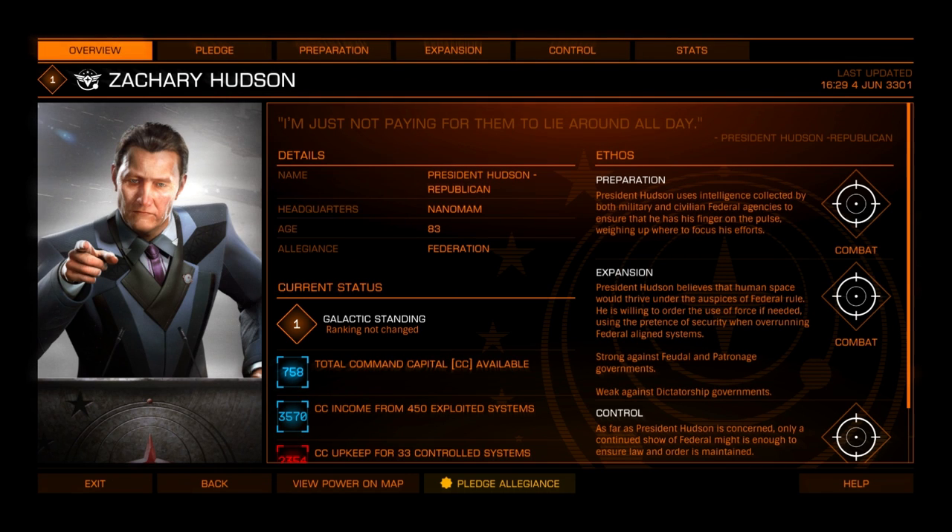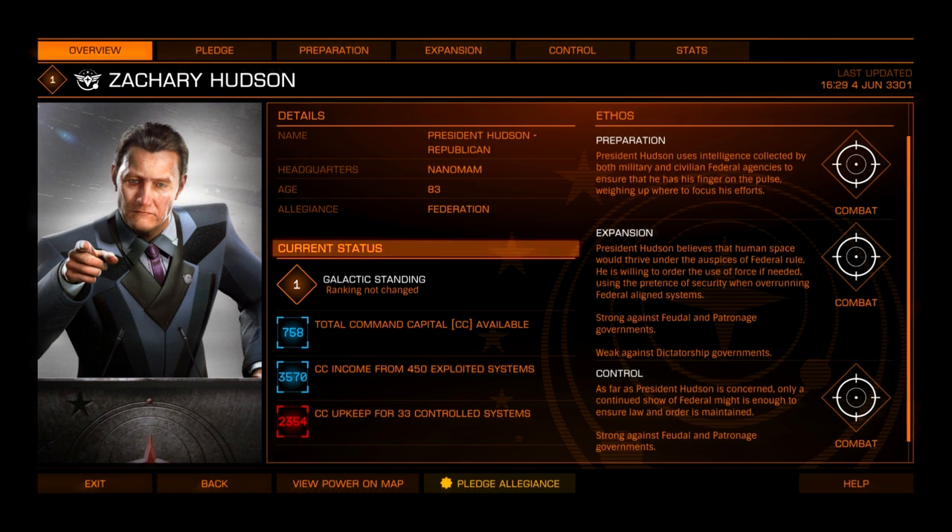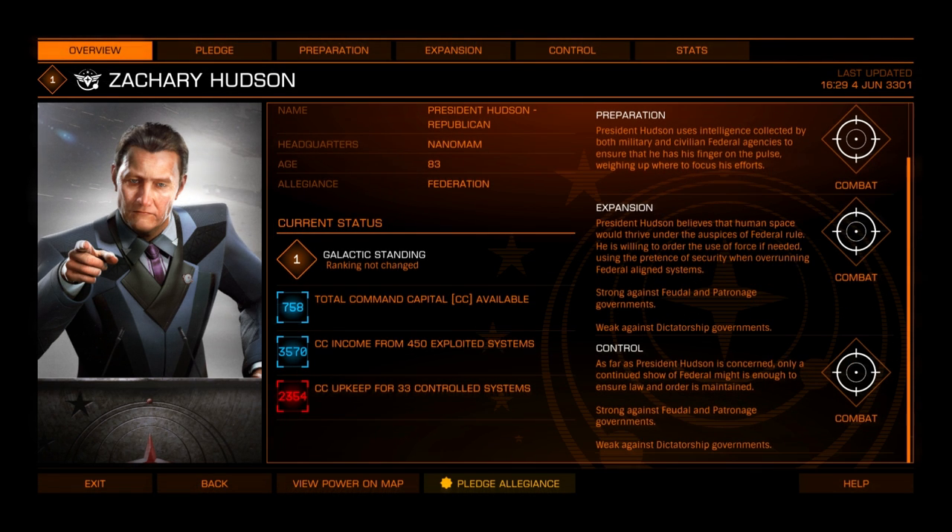The Overview screen displays more detail for any chosen Power. Here you can see their Ethos as well as their Major Faction Alliance and Current Status. The Ethos section will help you understand what the Power stands for and what their style of the three core actions will be. This is important information as it dictates the gameplay you will be involved in. Choose one that complements your play style.